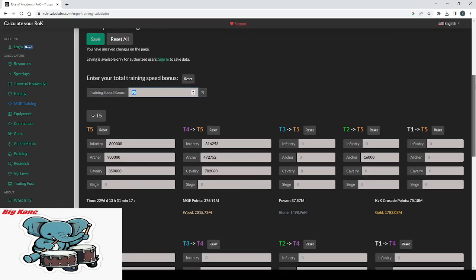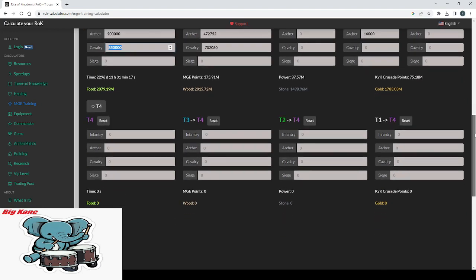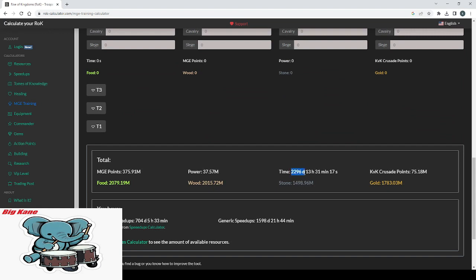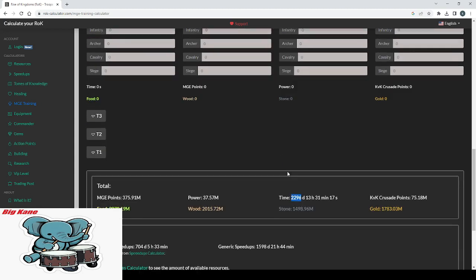After inputting my training speed bonus, I put in all of the T4 to T5 troops I have on my account, as well as any T3, T2, or T1. Don't waste your speed-ups on Siege — please don't. Even if you have T4 siege, it's only efficient out of absolute necessity because Siege are currently pretty useless. Scrolling to the bottom, it shows exactly how many days it will take to train all those troops, plus the food, wood, stone, and gold requirements. With about 2,300 total days of speed-ups, this is my cap: 37.57 total million power gained for a Zenith of Power.